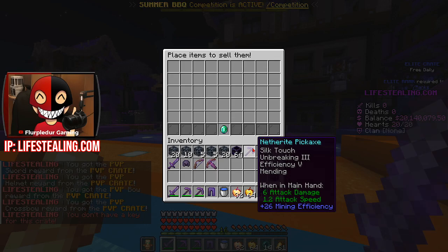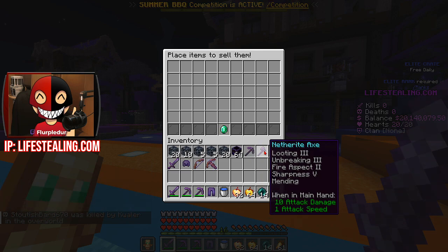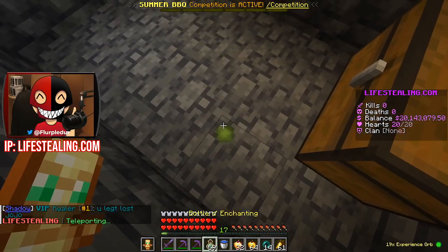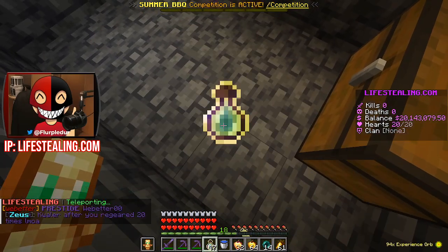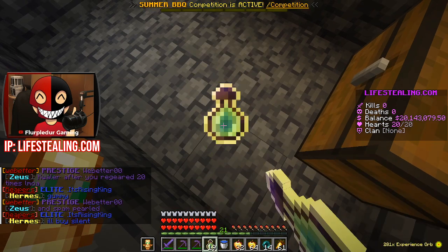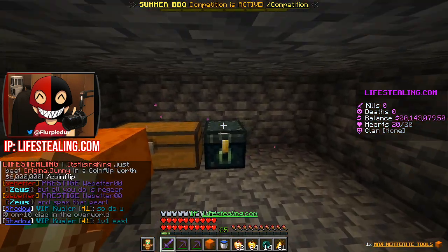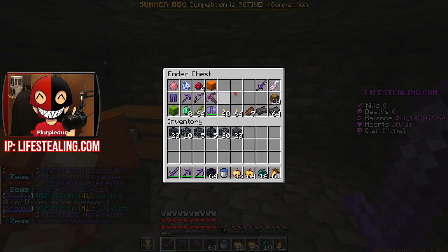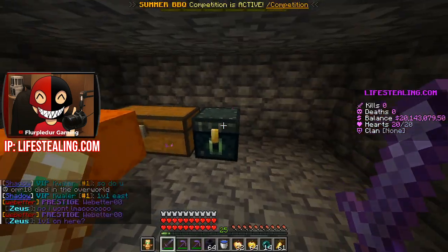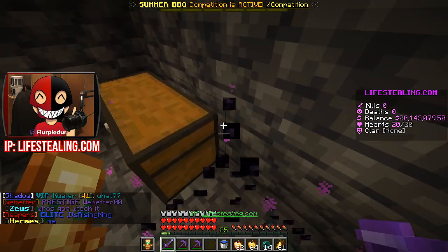We do have a silk touch pickaxe but we already have one of the same quality - I should maybe save one for extra, that's probably the smart thing to do. Now we're home. I'm going to use these bottles of enchanting, expand this area a little bit, and check out some of these spawners. This one is full of just netherite tools - that is amazing. I can shove some other things in these little areas as well. Nice and organized, and I can pick this back up.